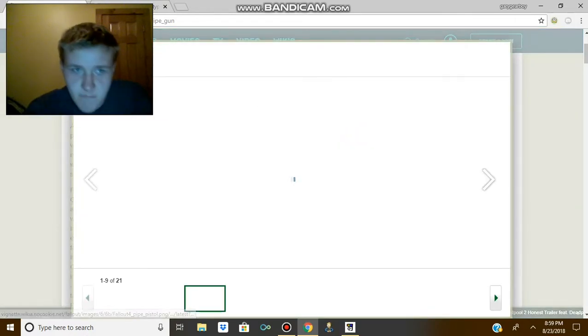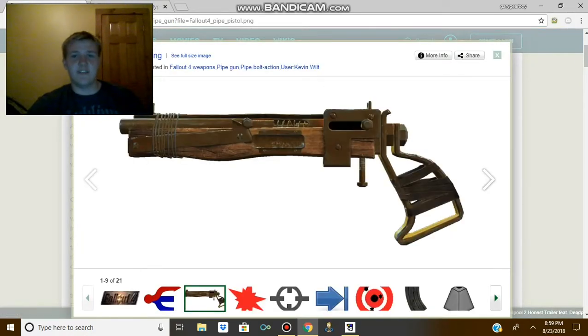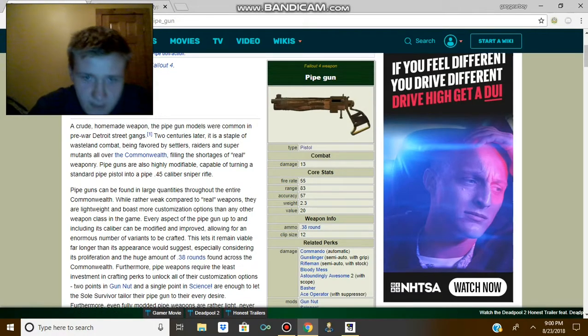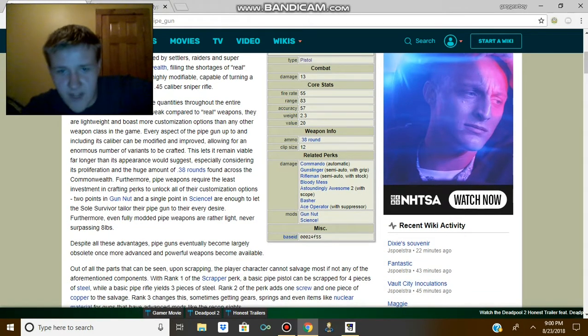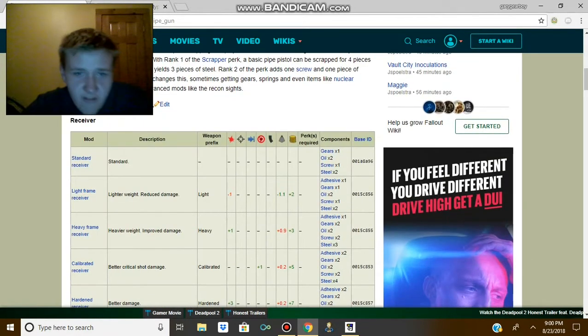The pipe guns. Pipe guns in simple standard are just a freaking pipe made out of scrap wood, a couple of wires, a bolt, and some tape. All it can do is dish out not even 15 damage a shot, only has a clip size of 12 before upgrades, but you can get it up to like a 46-round mag and it can be fully automatic or semi-auto.